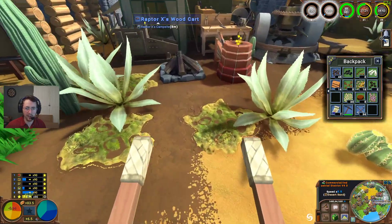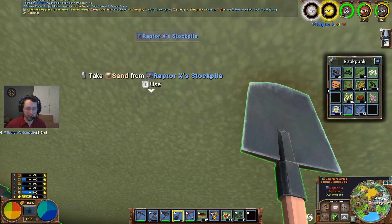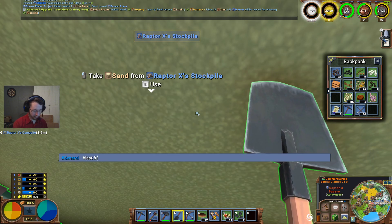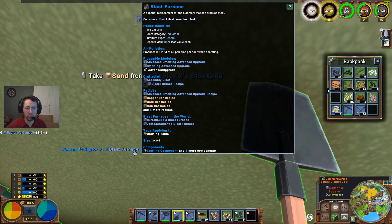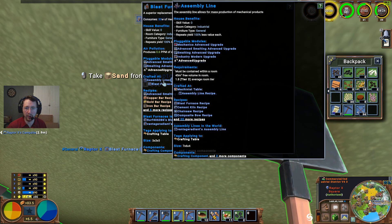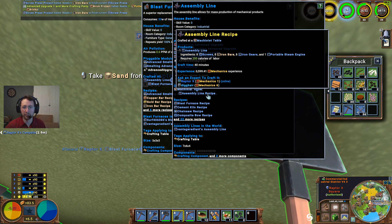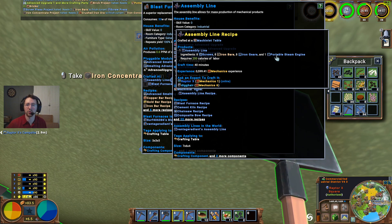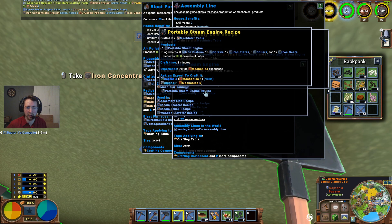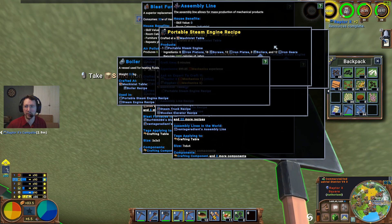I guess another thing I can do here — if I want to save a little bit of time — let's check and see how much the blast furnace is going for currently. There are none currently available. How about assembly line? None of those currently available either. Assembly line recipe — machinist table: eight screws, eight iron bars, eight gears, one portable steam engine — that's the expensive bit right there. One plate, eighteen screws, twelve iron plates, three boilers — and those boilers are the very expensive bit as well.